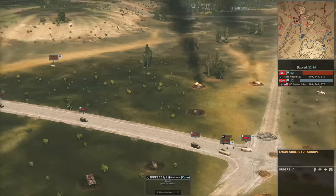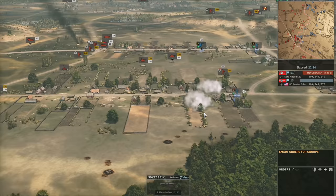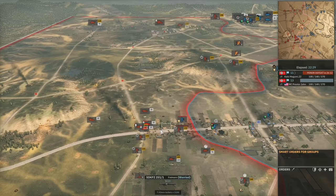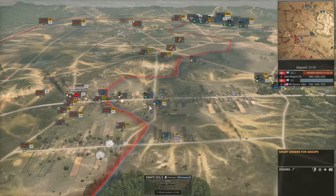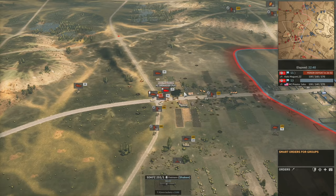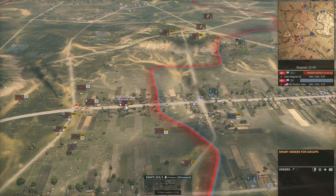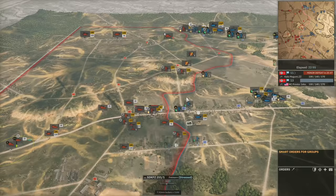Panzergrenführer with Panzerfausts are coming down, some in KFZ-70s and one in an SDKFZ-251-1. Some of them got reloaded back into their transports to avoid the mortar fire — that was intentional, a lovely move from ZZ. The mortar strike comes down and then you unload them again. ZZ allowed the Panzergrens to kill the unit holding the front line, then unloads them further up to save time.